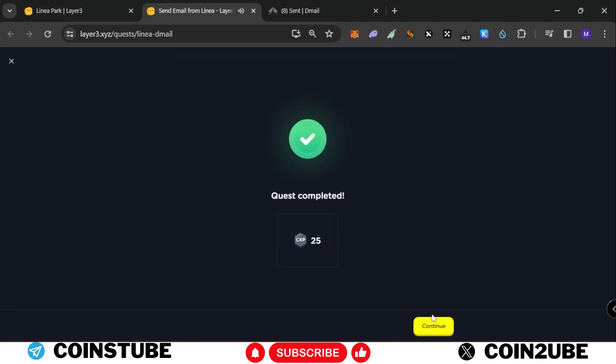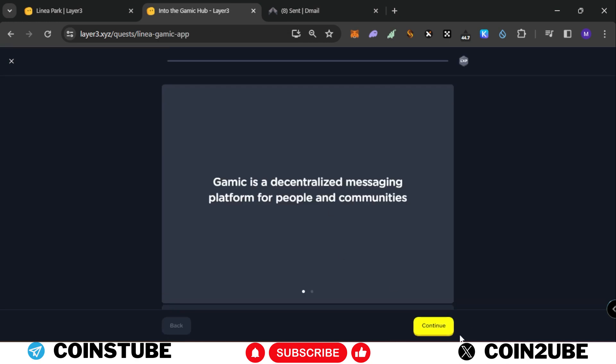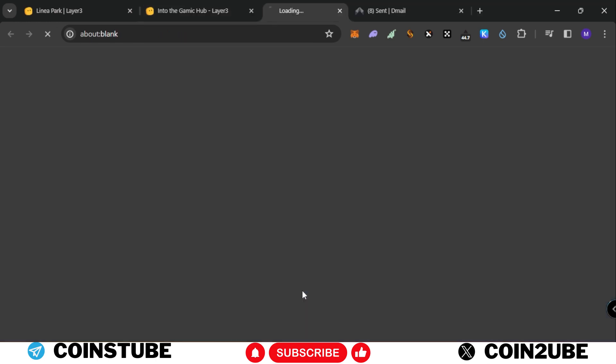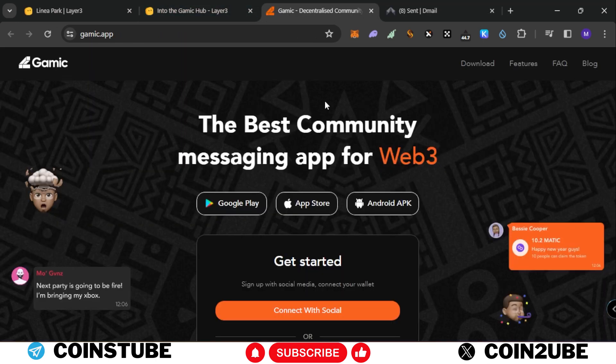There is an additional task but we are not going to get any LXP, so let's skip it. We received 25 LXP for the email task. Let's continue. Next one is the Gaming Hub task. Click on Continue. You need to swap with Gamic and you'll receive 15 points for this.